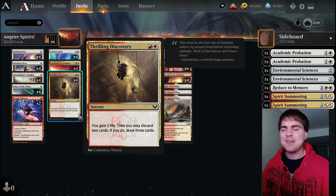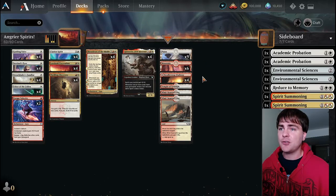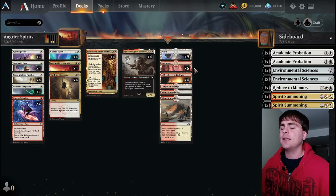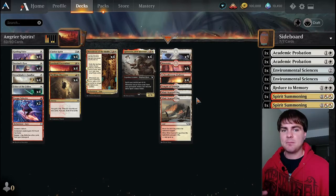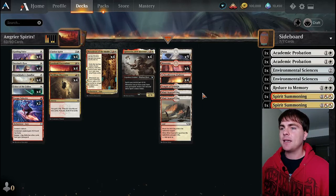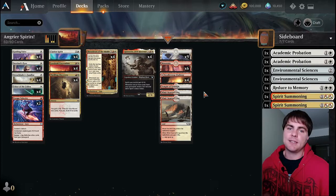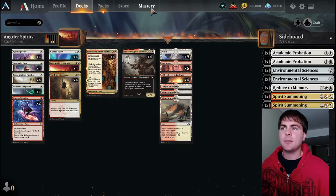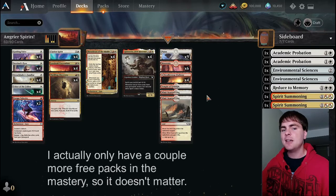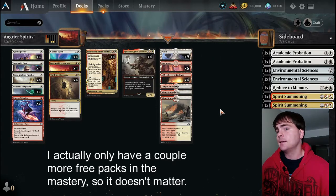Gaining two life while drawing cards helps keep you in the game if your opponent is being aggressive. Lands are pretty straightforward - a good bit more white than red sources and then some mixed sources to balance things. Three tap lands would probably be better as snarls - four snarls dropping one Plains. The only reason I don't have four snarls is because I don't have any in this color, so I'll wait until after grinding packs and the mastery pass before spending wild cards on them.